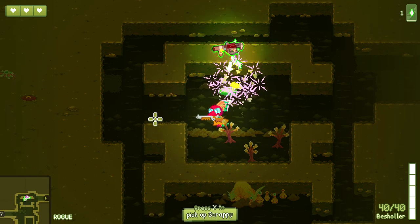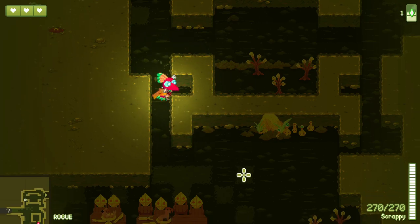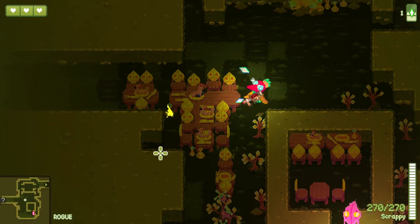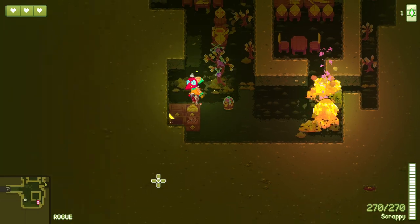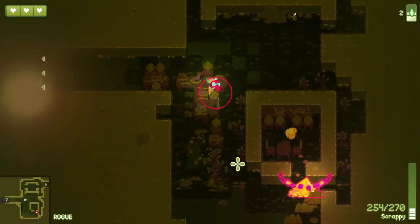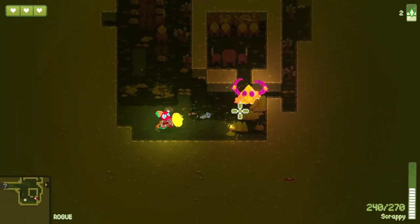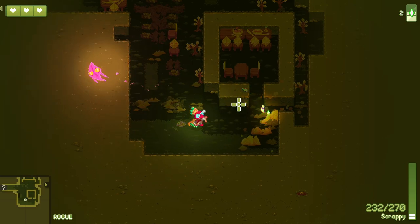Loot vortex right off the bat and we get ourselves the Scrappy, which could be pretty good. I want to be destroying all the stuff to get loot here. Did we have the Scrappy in the last run? It feels like maybe we did.